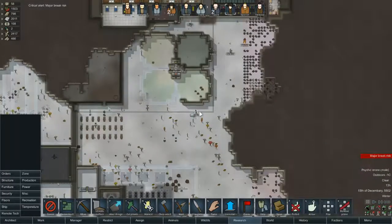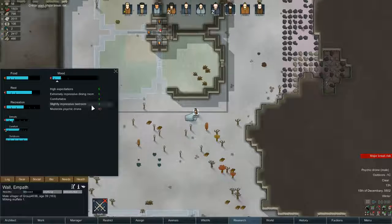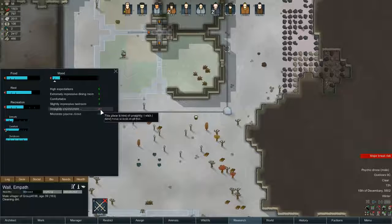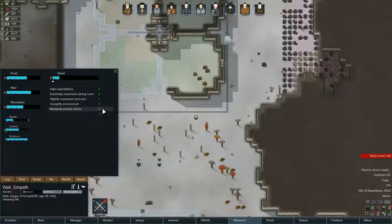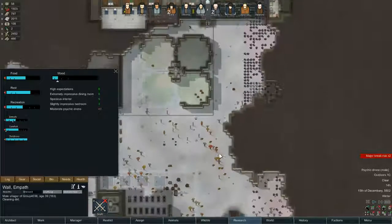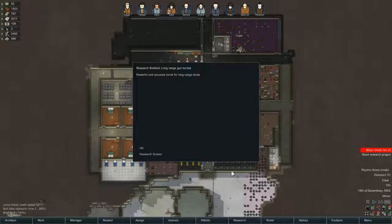Major break risk. This is the problem with psychic drones — it's gone up to 40, minus 40. That's just wrong. I'm not surprised my people are upset.